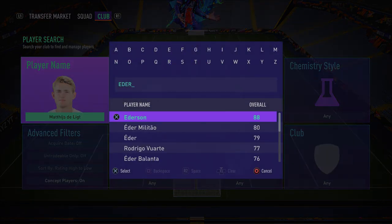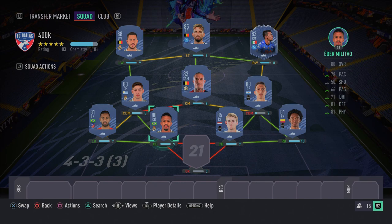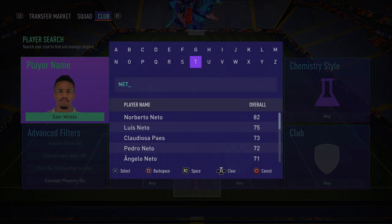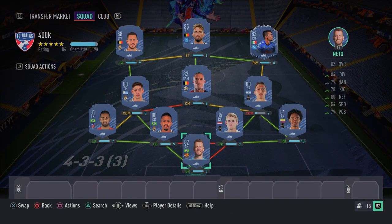Pairing with De Ligt is Éder Militão — another Real Madrid player and a very overpowered card. He might only be 80-rated and around 20k, but in-game he's one of the most annoying cards to come up against — kind of like a FIFA 17 Chris Smalling situation. His stats don't tell the full story; he just plays incredibly well. In goal we have Neto — I liked him last FIFA and he still performs this year despite a minus-three downgrade. This completes the incredible 400k team.